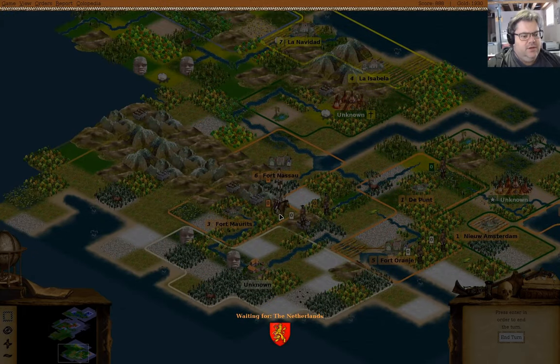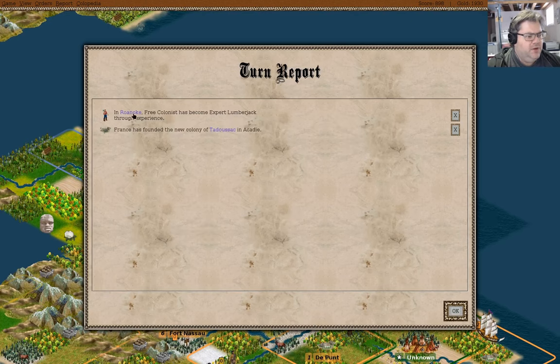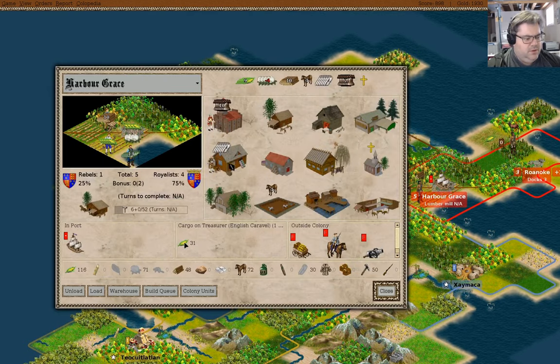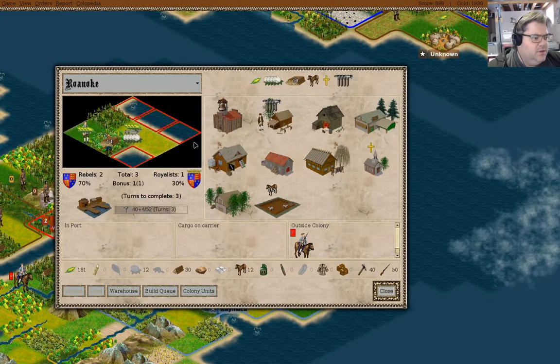I guess the question is, what am I going to do in London when I'm there? A free colonist has become an expert lumberjack in Roanoke. We'll unload the food there. Now in Roanoke, we're producing lots of lumber there. What are we building? Docks. Yeah, okay.